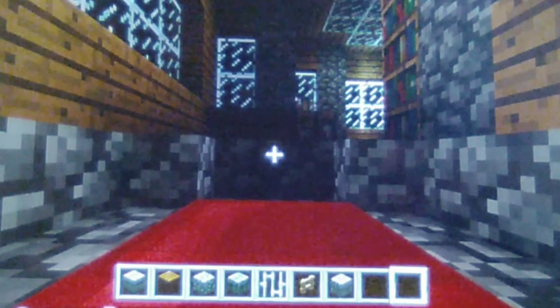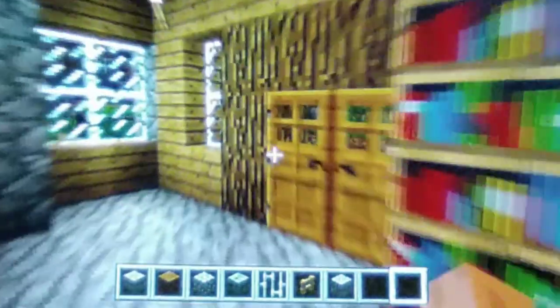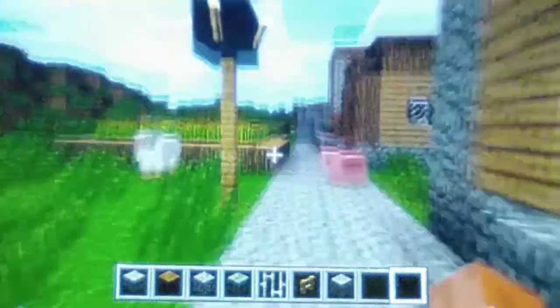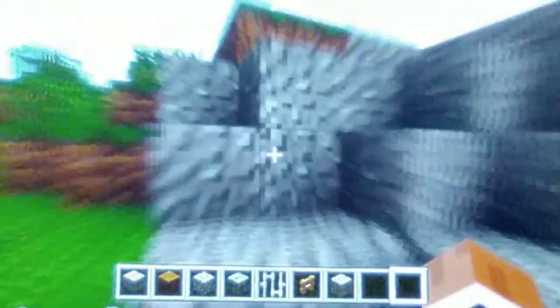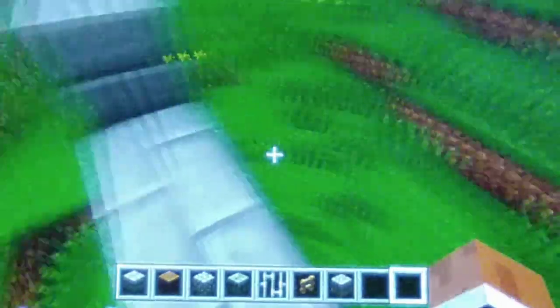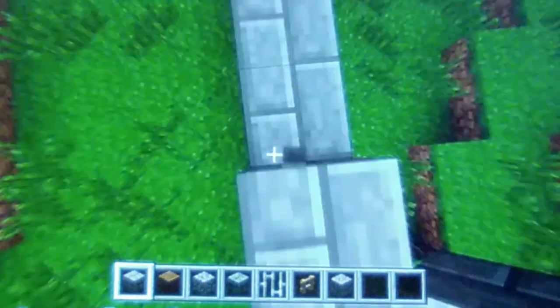Now we're on to 1.12, which was a very very good update, especially for creative mode users, because this is known as the World of Color update. It made all the colors — like shulker boxes and wool — more vibrant and changed them quite a bit. It also introduced a new crafting system, added glazed terracotta, hints for beginning players, concrete, the ability to change the color of your bed, and it added parrots and illusionists.